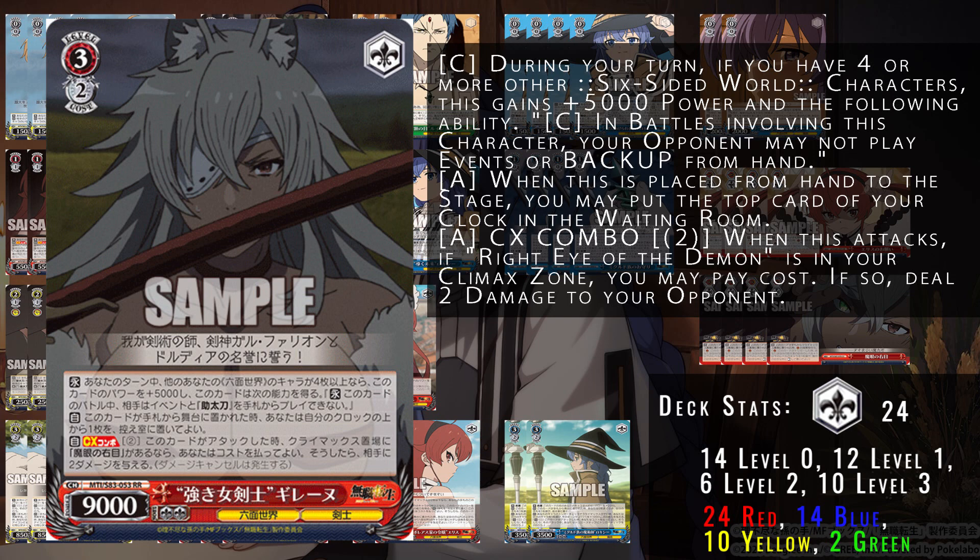Next up is the 3/2 Galene — your top end piece for the eight standby build. With a full field, this character gains 5000 power during your turn. Your opponents cannot play events or backups from hand, so it's immune to tap counters and money counters. It cannot be countered during this card's battle on your turn. When placed on stage from hand, you can heal. The combo — if standby is in place, you can pay two to deal two, which is a pretty generic top end, but sitting at 14k by itself on attack with opponents unable to back up allows you to potentially break your opponent's board without them being able to stop you.